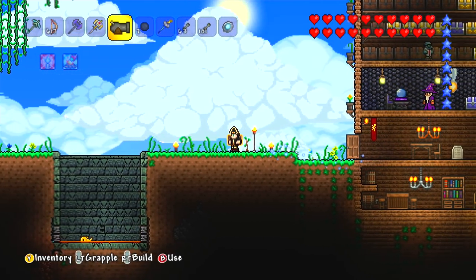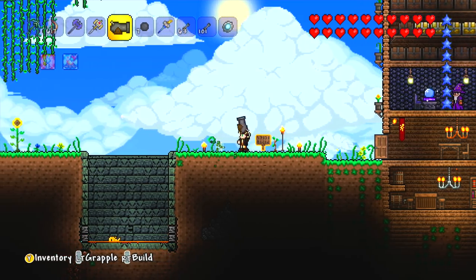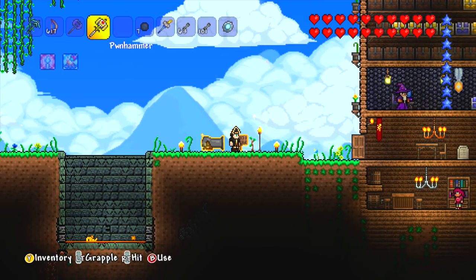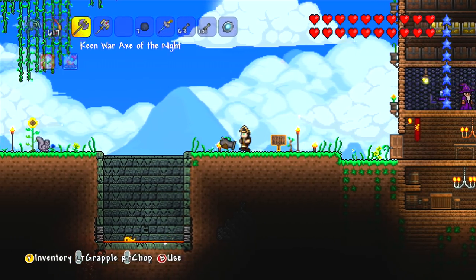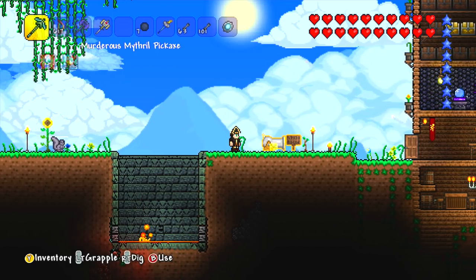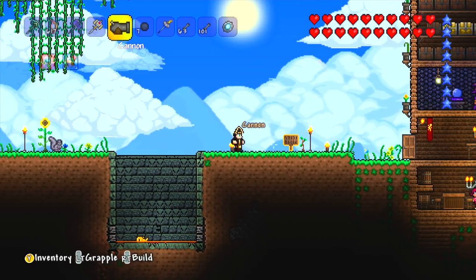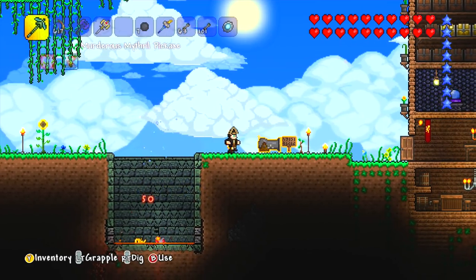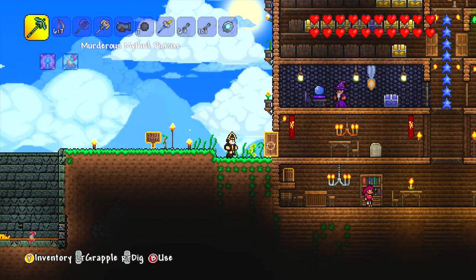Let's go and place the cannon down here for now. No, no, no — it's facing the wrong direction! Why is it always facing that way? I do not want to shoot my very own house. It seems to always want to be facing that direction. So you know what? Forget the cannon — it is too dangerous.